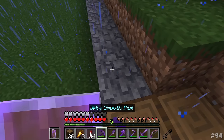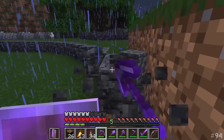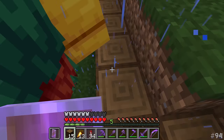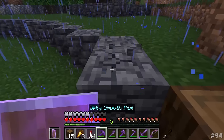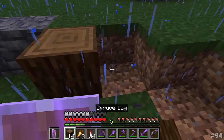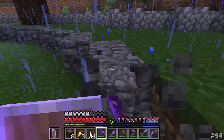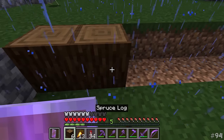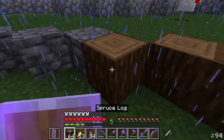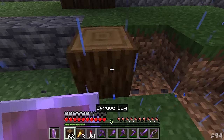The reason I'm building this and getting so many villagers is so that in the event of a death where we lose everything in this world, we can get back up to scratch pretty much immediately. All we need to do is purchase a bunch of books from villagers, head to the Enderman farm for XP, and then use an anvil to put the books on bits of gear.